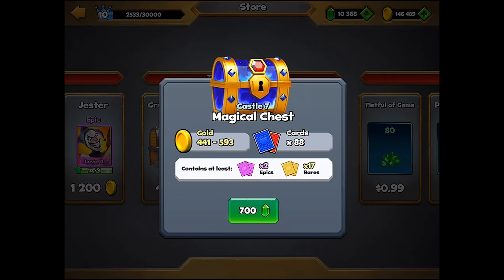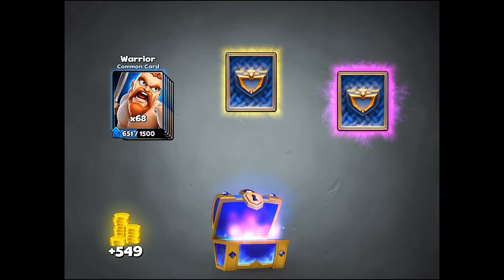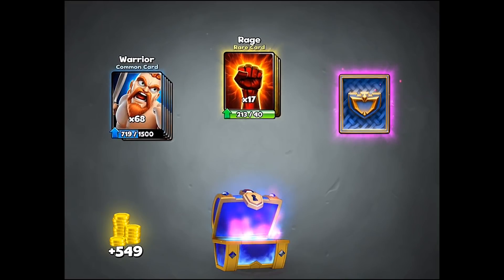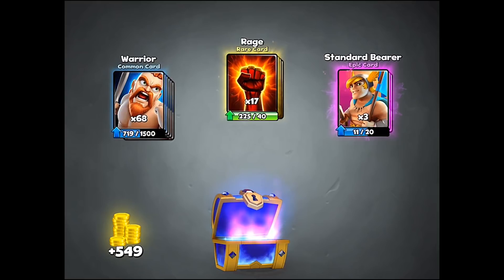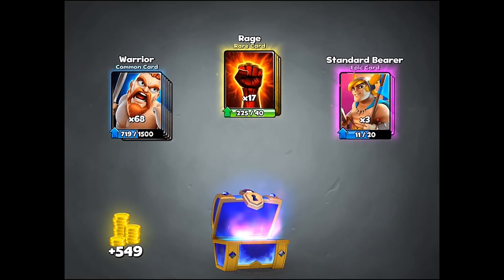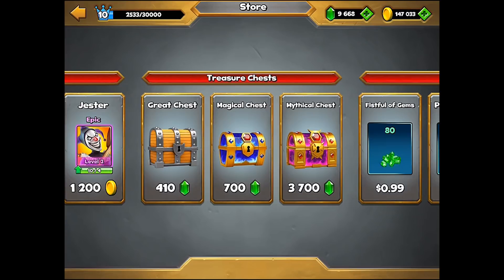I'm aware this is kind of a waste of gems for me personally — we're just doing this for entertainment purposes. So in the first magical chest you can see warrior rage and standard bearer, plus some gold.